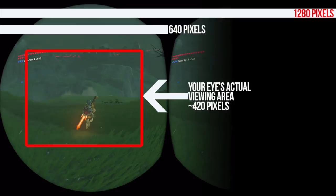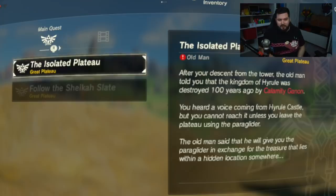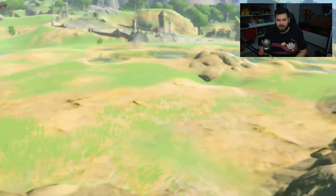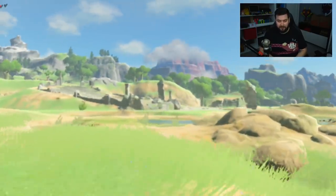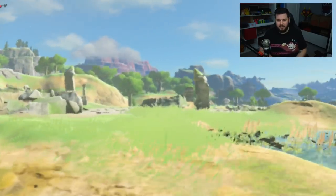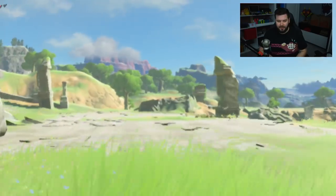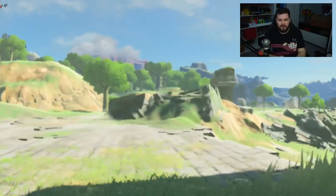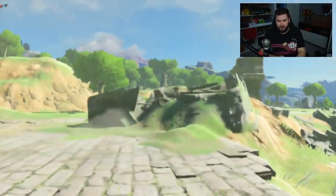I've noticed that when you're starting off the game with three hearts, it's almost impossible to see your health, which is a drawback. This is just about what you're seeing in Labo VR — you're seeing only the middle. When you're in first person, keep in mind this is a mod for the Nintendo Switch that requires custom firmware. I don't recommend doing it, but I want to show what it's about. It's a lot easier on the eyes mostly because the field of view is a lot smaller.